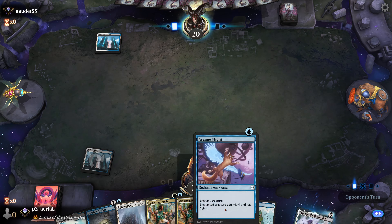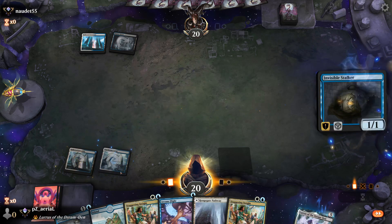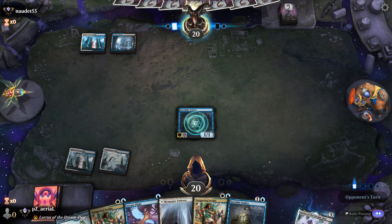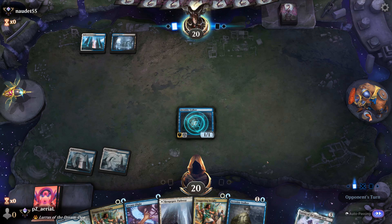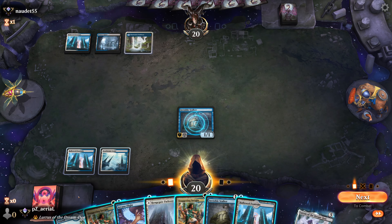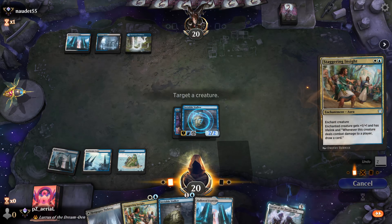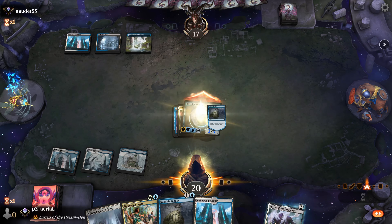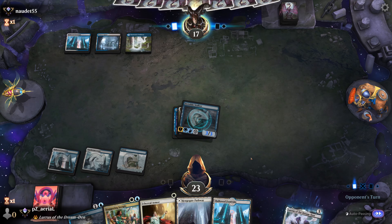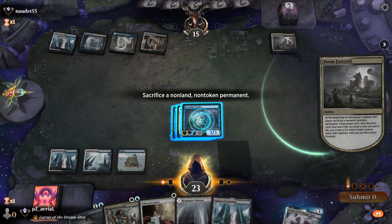Sea-Chrome Coast, then Stalker, then we have Staggering Insight. Turn two we have Invisible Stalker, and we have another one if we need a second attacker. Esper control seems like the matchup here — possibly a Shieldmage Advocate type deal. They haven't played anything yet, which makes me think this is going to be some sort of counter spell type deal. We put Arcane Flight onto the stalker — that just resolved — so I'm going to go ahead and put out the Staggering Insight. We get to attack and draw a card.